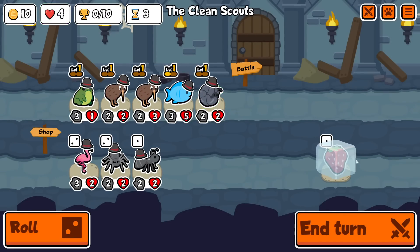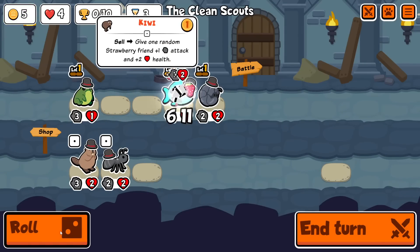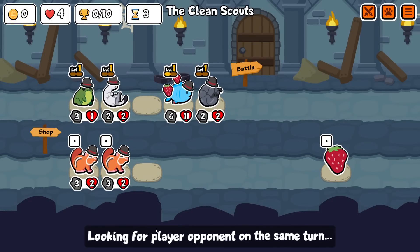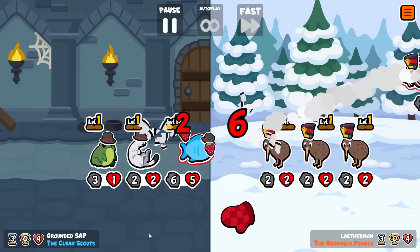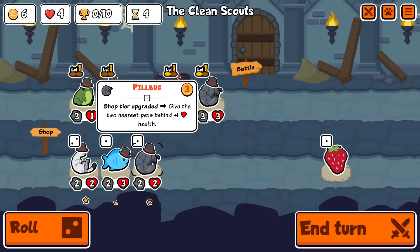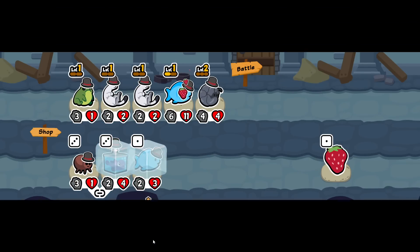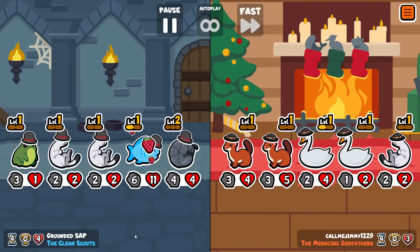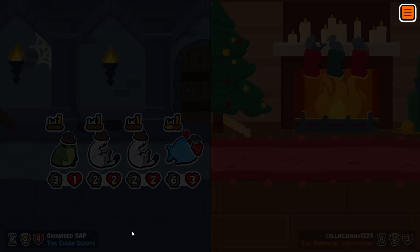Going for another unusual combo today involving the bear, which is definitely one of my least bought units. This is the third video in a row where I'm going for a frog swap - a bit of a coincidence. The main reason is that axolotl, the other star of this combo, was getting destroyed constantly by snipes, so it seems prudent to get some stats onto it early. We're going to try and get a level two frog - maybe I don't end up swapping here, we'll find out soon enough.